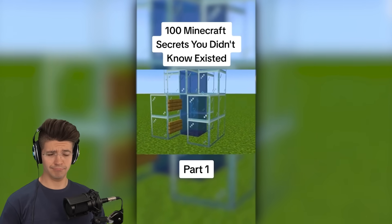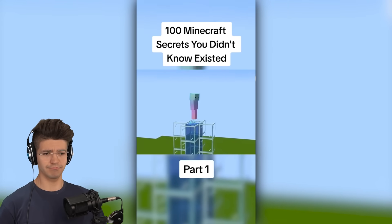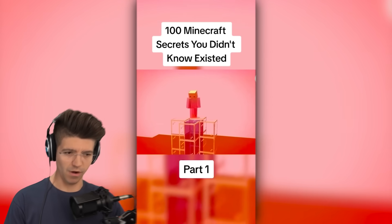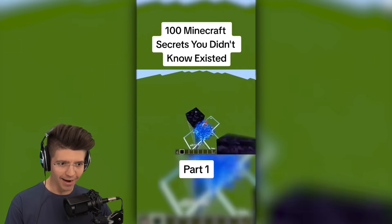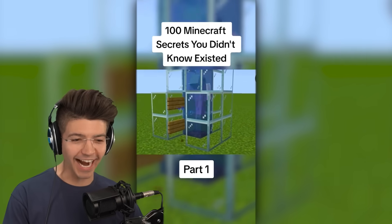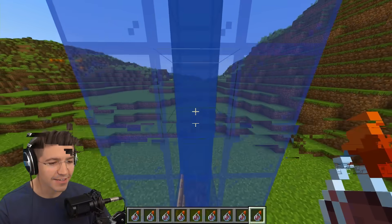Bubble columns are one of the best ways to travel quickly upwards, but you can also create one of the deadliest traps with them. Just spam a bunch of harmed potions at the top of the bubble column, then block it off with obsidian. This guy's evil and brilliant! So you just put a bunch of them at the top? No way.